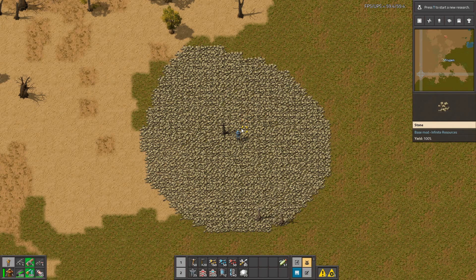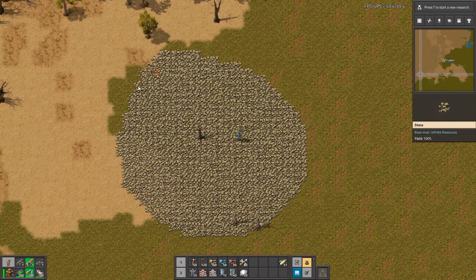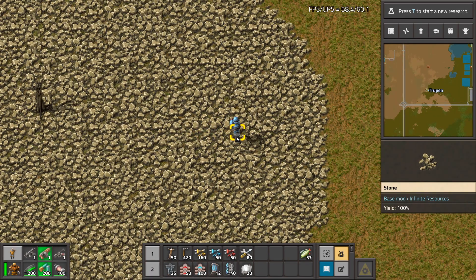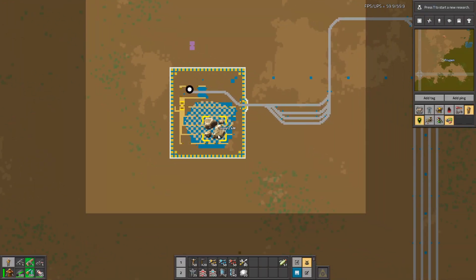I'm standing on the stone patch and the texture is a bit different because it's the same texture as the rock on the old side. On the right you can see that the yield is 100% instead of a normal resource amount. On the map, where it was before two and a half million stone, now only the yield is shown.